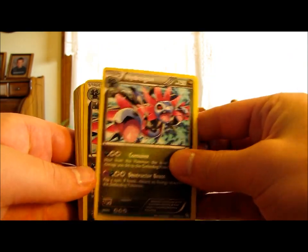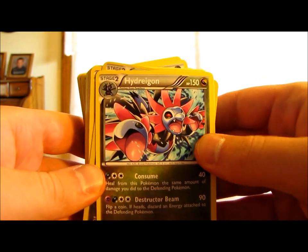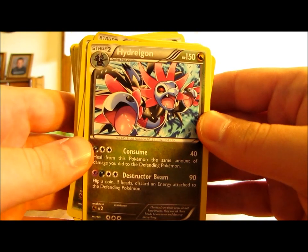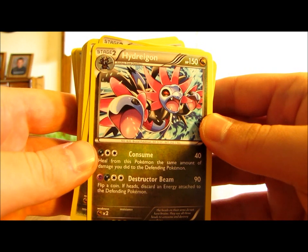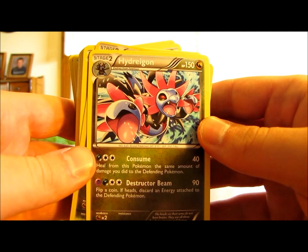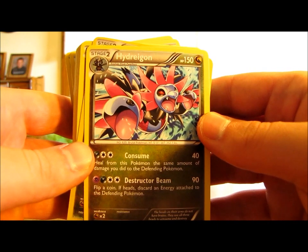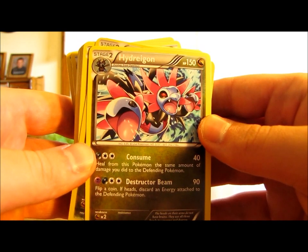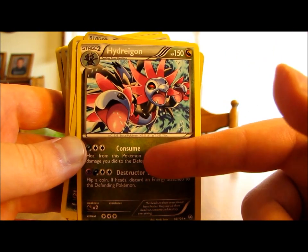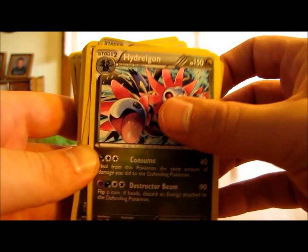Here is the main Pokemon in this deck — there's a holographic one there. There are two Hydrogen, with 150 HP, which is good for a Stage 2. No ability, but two moves. The first move, Consume, does 40 damage plus heals the same amount of damage from Hydrogen that it deals to the defending Pokemon — a very good move. Destructor Beam is the second move: four energy cards for 90 damage, and if you flip Heads, you can discard an energy card attached to the defending Pokemon. Both moves are very good. You'll want at least three energy cards on Hydrogen before putting it in the active spot.